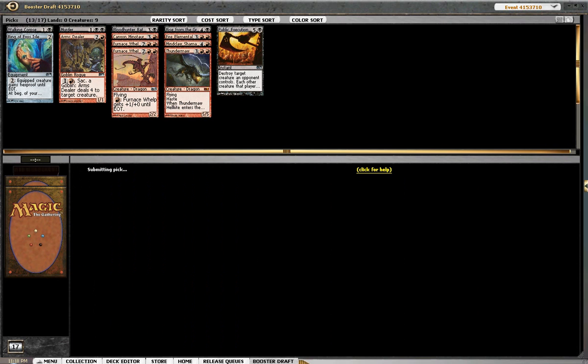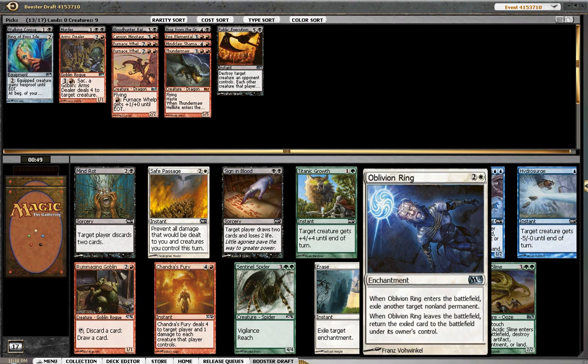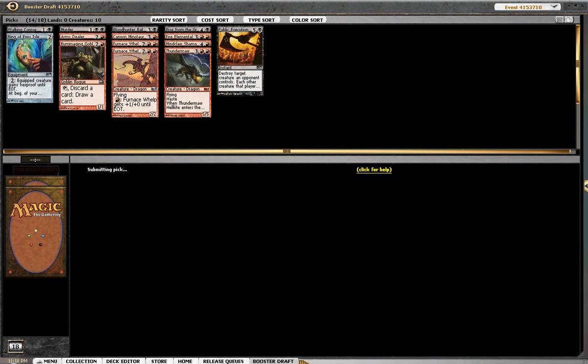That's a card I really want in a deck like this. What a pack, but not really for us. I don't think we can splash in black and red — we can't splash this O-Ring. So it's really between Sign in Blood and Rummaging Goblin. I have been wanting to pick up more Goblins. I'd really love to take the Sentinel Spider because it does a lot of work against us. It seems like green is definitely coming our way. I'll take the Rummaging Goblin though.